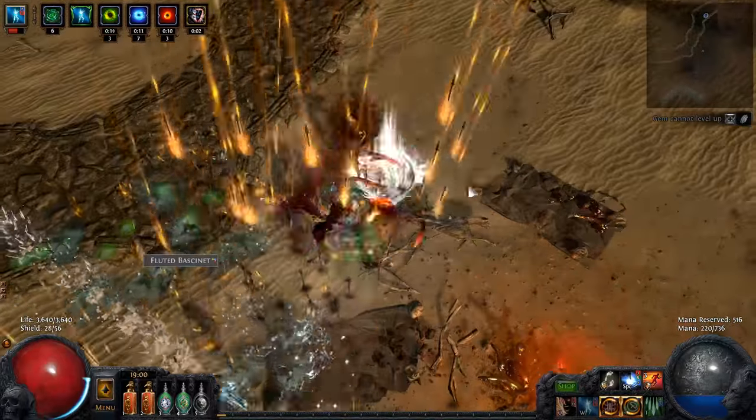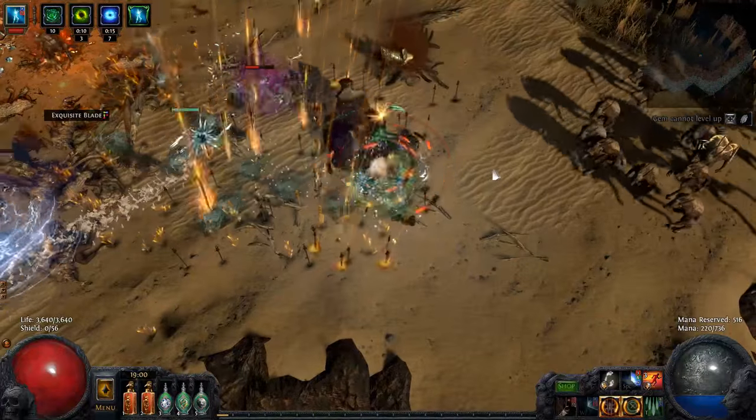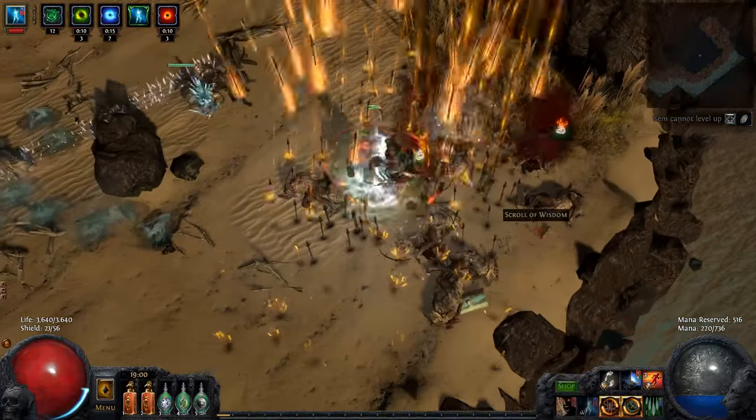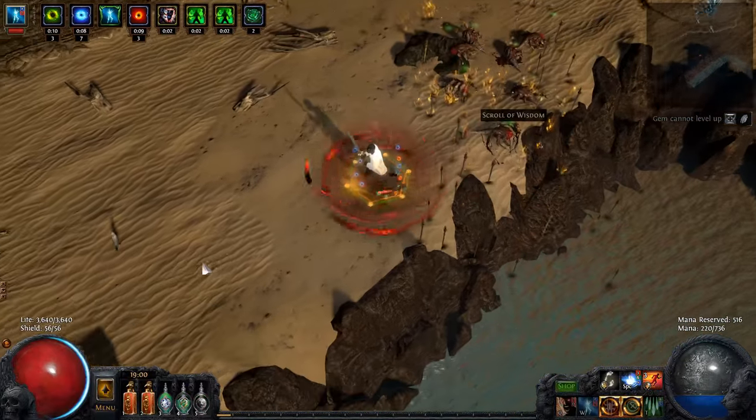What's up guys, Lifting here with another build concept video for my Terminus S Assassin. The build is fairly cheap to get going, but if you want to take it into late game maps, you'll have to acquire a six-link body armor, which of course can be expensive.